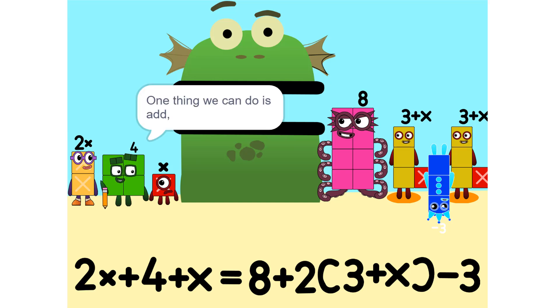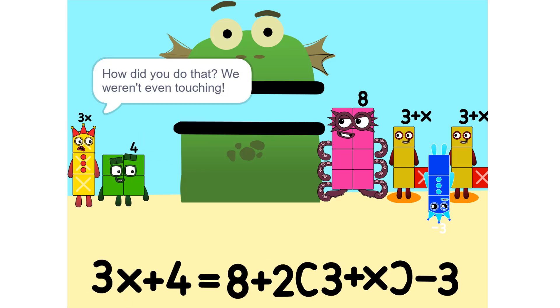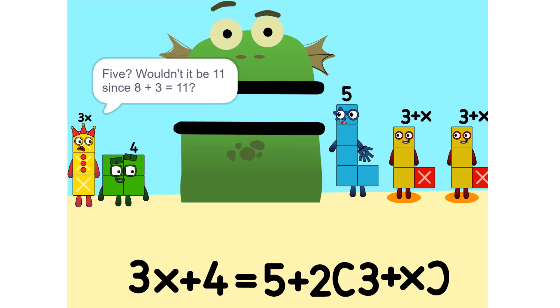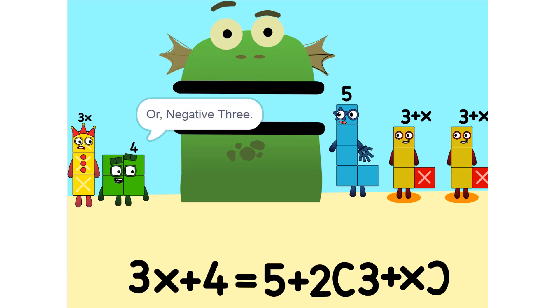One thing we can do is add these two together. How did you do that? We weren't even touching. They don't have to be. We can also add these together — five. Wouldn't it be 11 since 8 plus 3 is 11? No, because we're adding together 8 and minus 3, or negative 3. So it's 5.